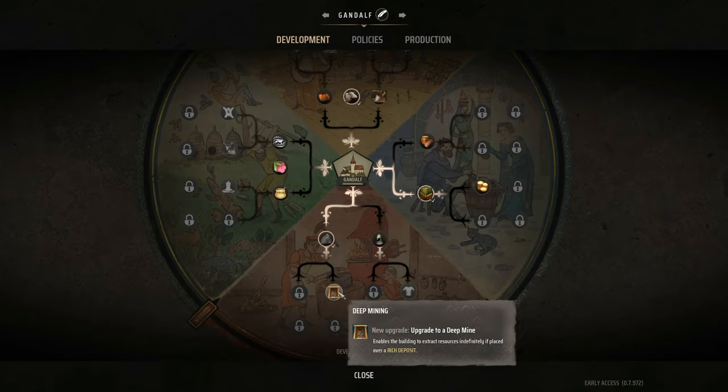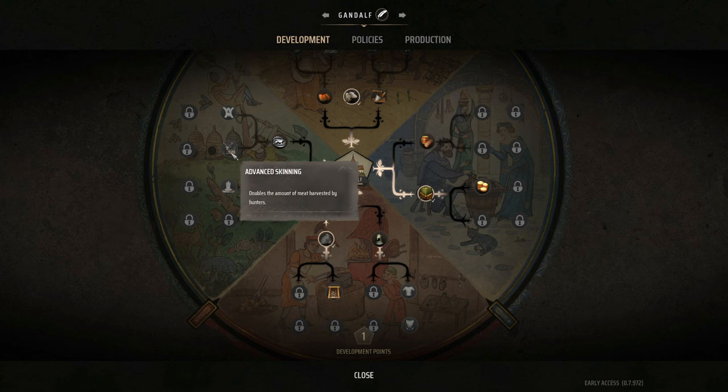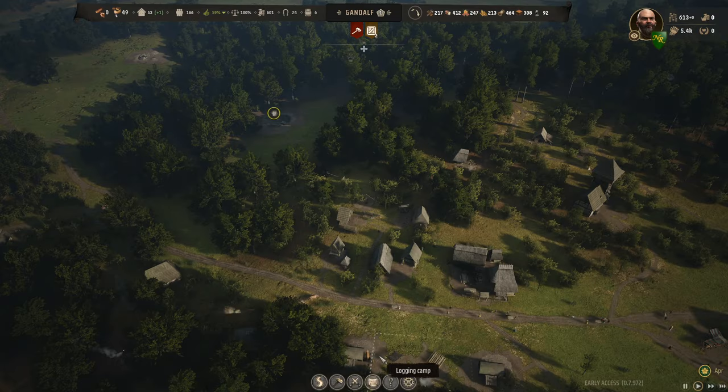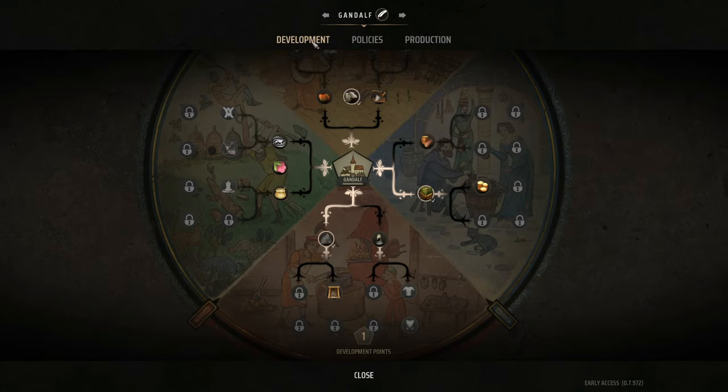I'm not convinced we need iron right now. We've had food problems — it would be nice to double our meat. Enabling hunters to skillfully lay traps gives passive income of meat. This other option gives us potentially twice as many animals because they breed twice as fast, which also gives twice as much leather since we're taking down twice as many animals. That's a huge bonus food-wise.